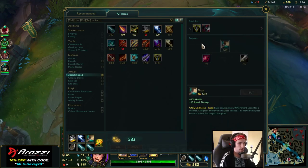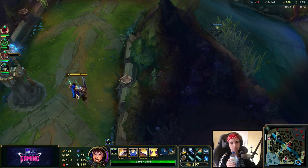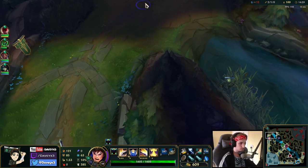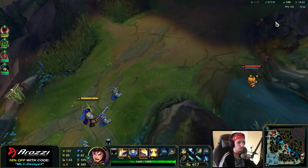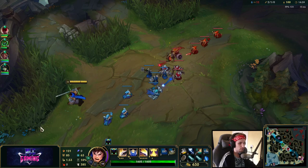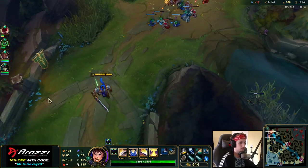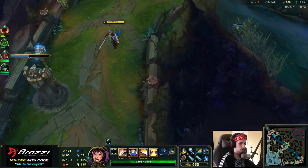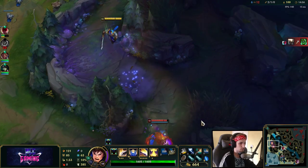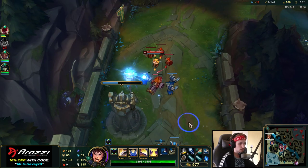The only thing we need right now is to eventually finish Trinity Force, which is about 800 gold away. At least for now, Teemo can kite us very easily since he already has Sorcerer's Boots. If he plays flawlessly, we won't be able to catch him. We just need to stay safe. Lillia is right behind us taking camps, so I can't defend top lane very easily because the jungler has too much pressure.